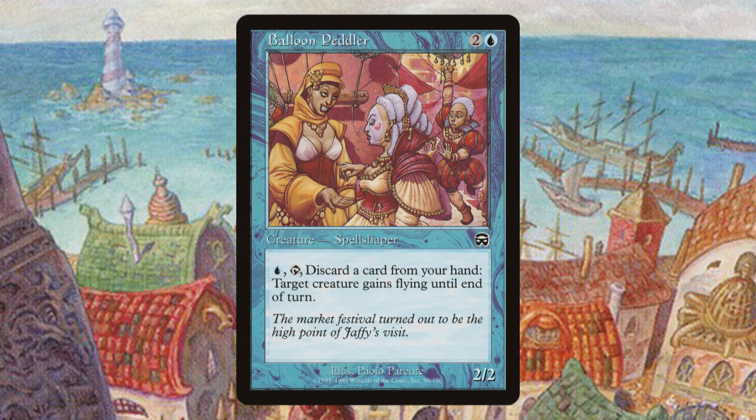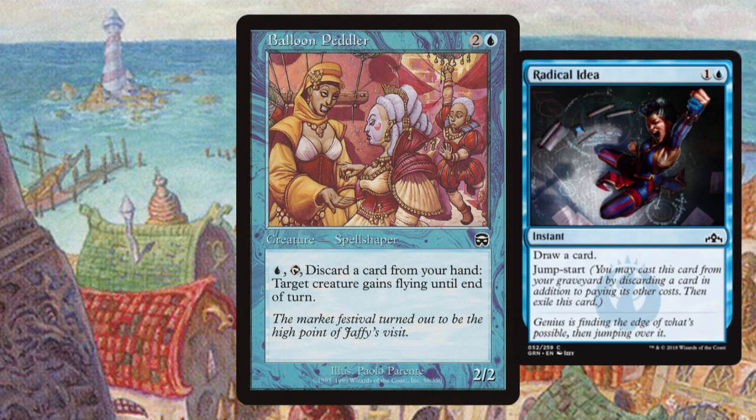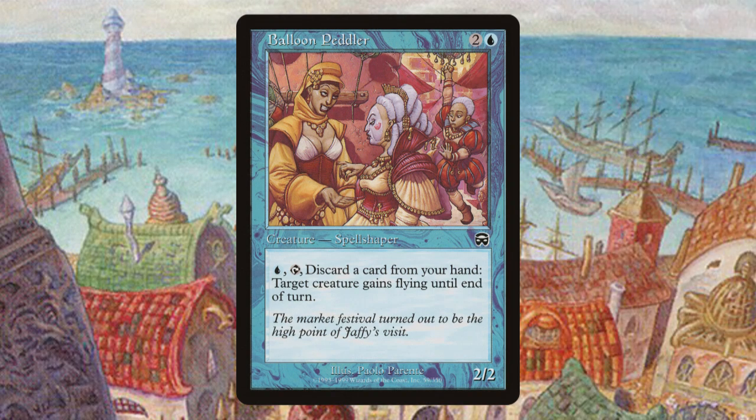So in Balloon Peddler's case, you hand them a bit of money, and they float one of your creatures up into the air with some sort of magical balloon-based spell. I think this is pretty flavourful and neat, and it's never been seen again since Masks block. The mechanic Jumpstart from Guilds of Ravnica is kind of similar, but with Jumpstart you're powering up a spell rather than paying off a mercantile mage. So to conclude, spell shaping is a unique and rather flavourful mechanic which has never really been repeated.